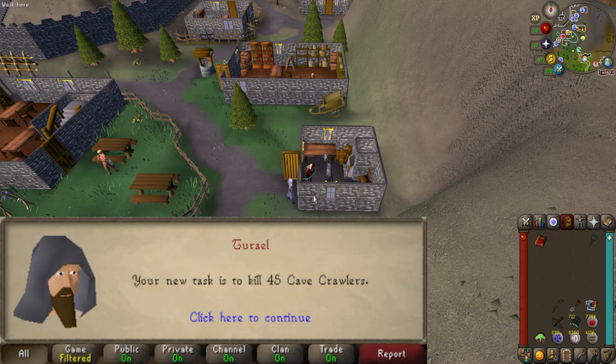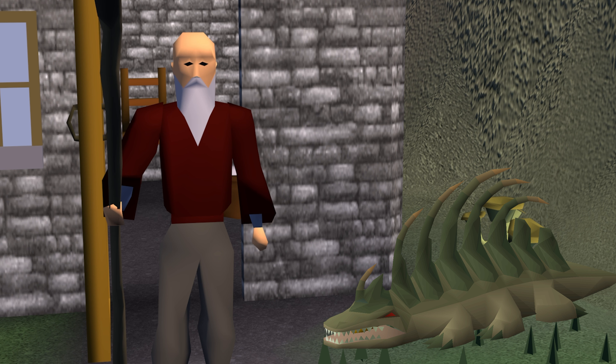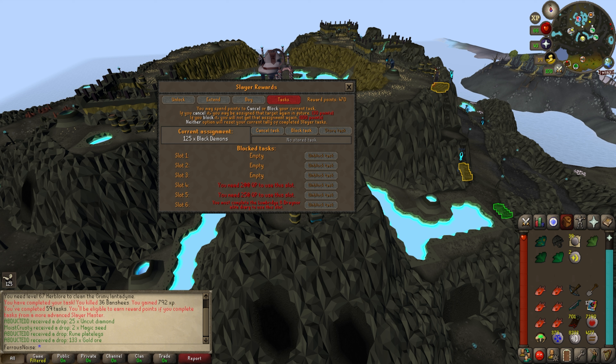Turiel gave me a cave crawler task, and they do have a superior version. Will I see my first superior on the first task after unlocking the perk? No. 125 black demons in the Catacombs of Kourend. Is this something I want to do? On one hand I could definitely safe spot them; on the other hand that's going to take forever. They are very weak to magic, 157 health — it'd probably take about 12 casts of Iban's Blast each, so about 1,500-1,600 death runes, and roughly 85,000 magic XP total. No.